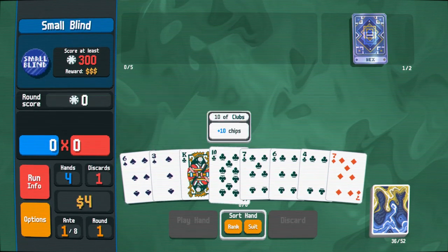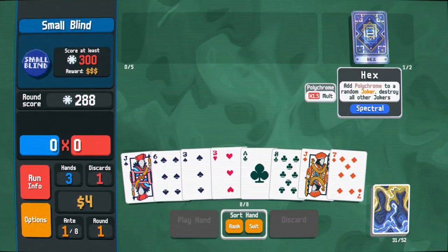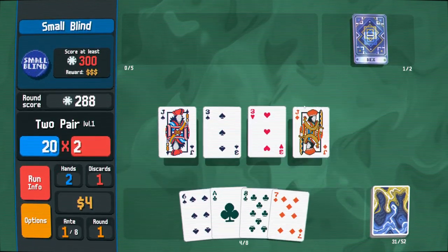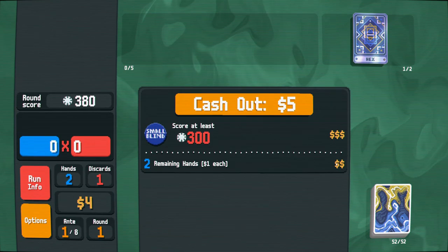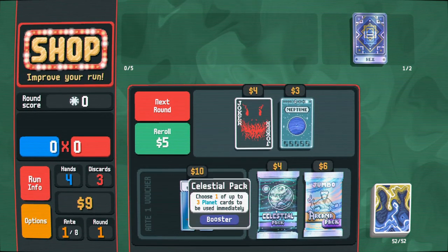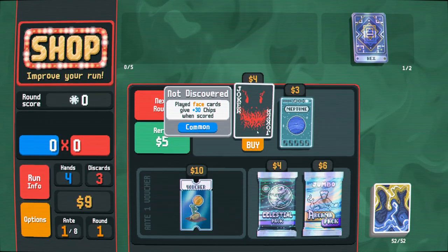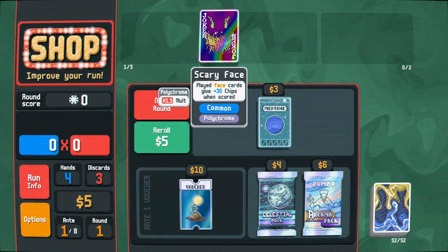Starting the run — I shouldn't be wasting discards. I want my first joker to be good so I can add polychrome to it, which would destroy all other jokers. Hopefully we get lucky with the first draw. We get a face card joker — face cards give plus 30 chips. I don't hate that; it'll be a regular source of chips. Chips and a malt — that's a keeper.